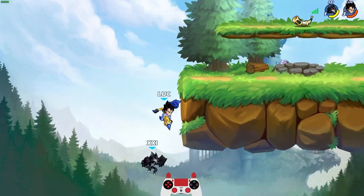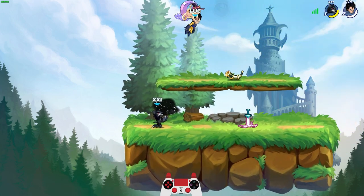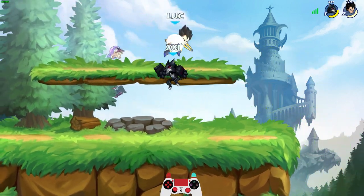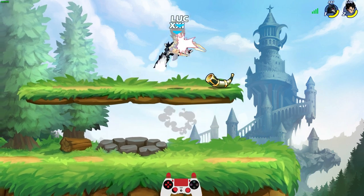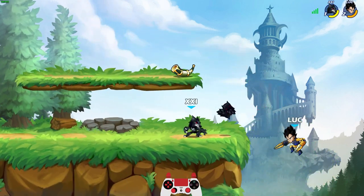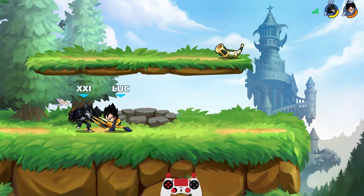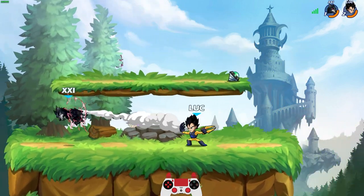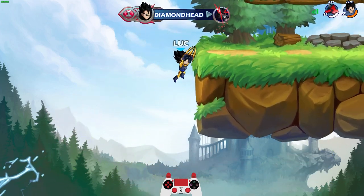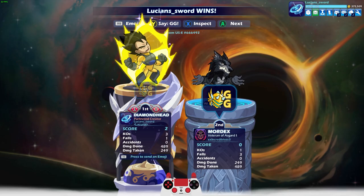I don't know why my chase dodge didn't come out. Oh my goodness, what a ground power. This Mordex is coming back — the comeback is real. I haven't even touched him in a long time. Oh, that's game! GG dude. Hey, it looks like Vegeta is flying right there. Alright, that was game one.